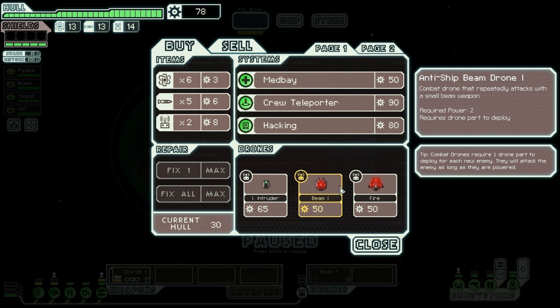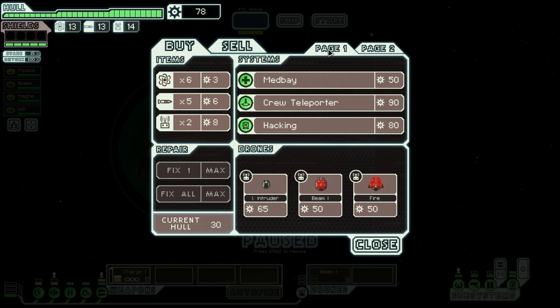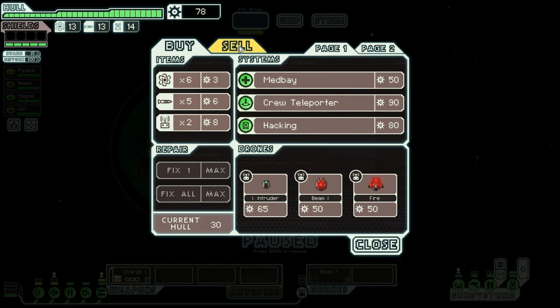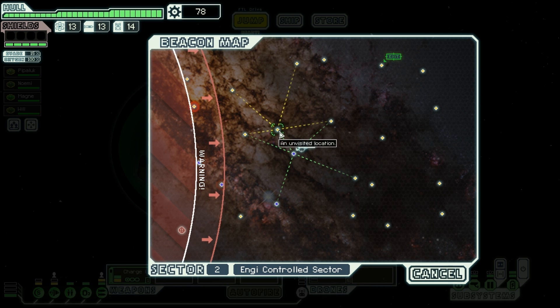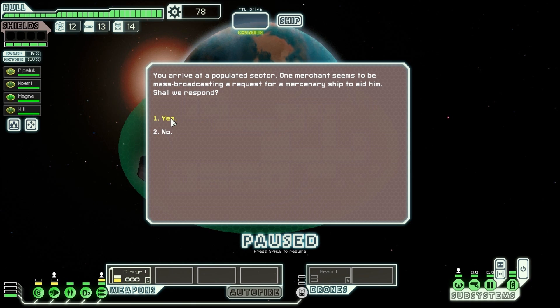An ion intruder, another beam weapon, a combat drone that repeatedly attacks with a small beam, putting out fire. Oh my god, you have no weapons that I want. An ion intruder drone would really mess with them, but I don't want to. I wouldn't mind getting a crew teleporter on this run, but not right now. I have plenty of fuel, I'm doing okay with the drone. I think I'm going to buy nothing, because the fire drone would require three power anyway. It would cost me so much to get that up and running — I'd still need to get through their shields. I've got to wait it out for a normal weapon so I can have a normal fighting chance.